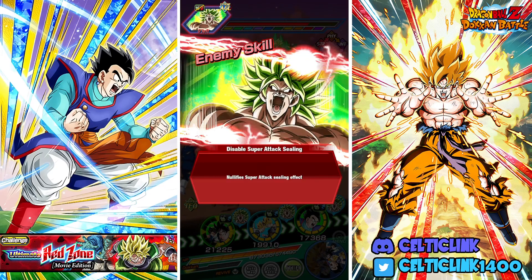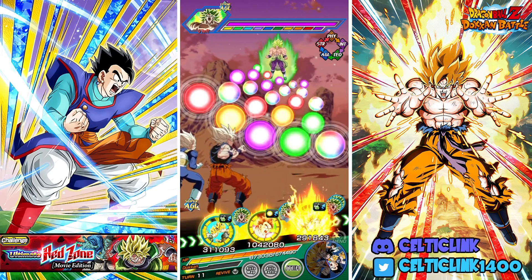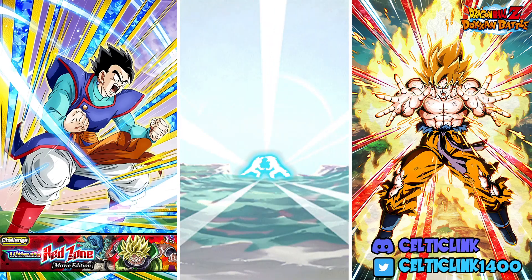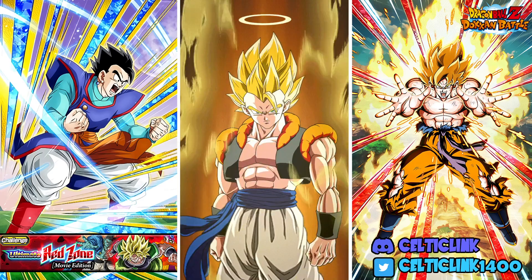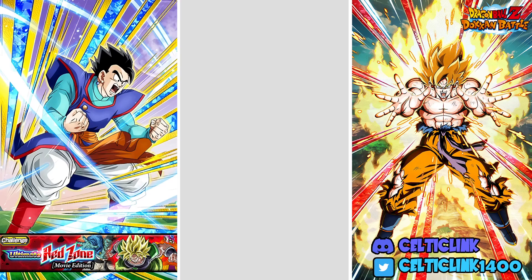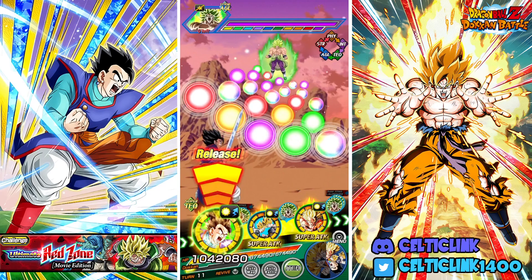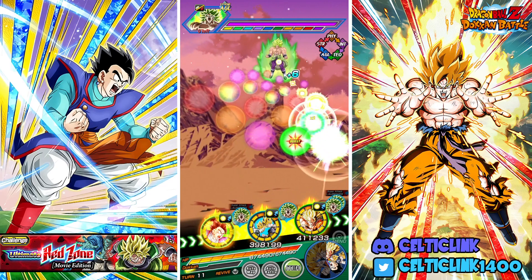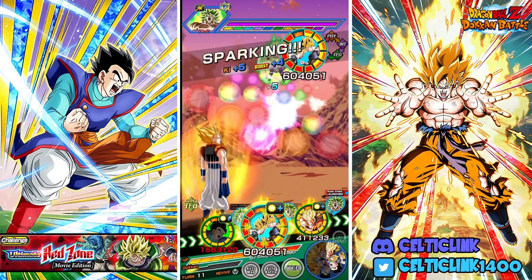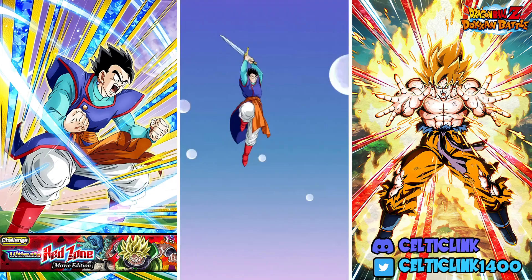We took down the STR phase by the skin of our teeth, but we did it — that's all that matters. We have full health and we're in the AGL phase, which means we can activate Gogeta's transformation and figure out where all the supers are. Super attack in the first slot after Gohan's attack and super attack in the third slot. I'll keep Gohan in slot one and not transform him — let's take the extra defense since there is a super there. We'll use the Whis just to protect ourselves for the next two turns.